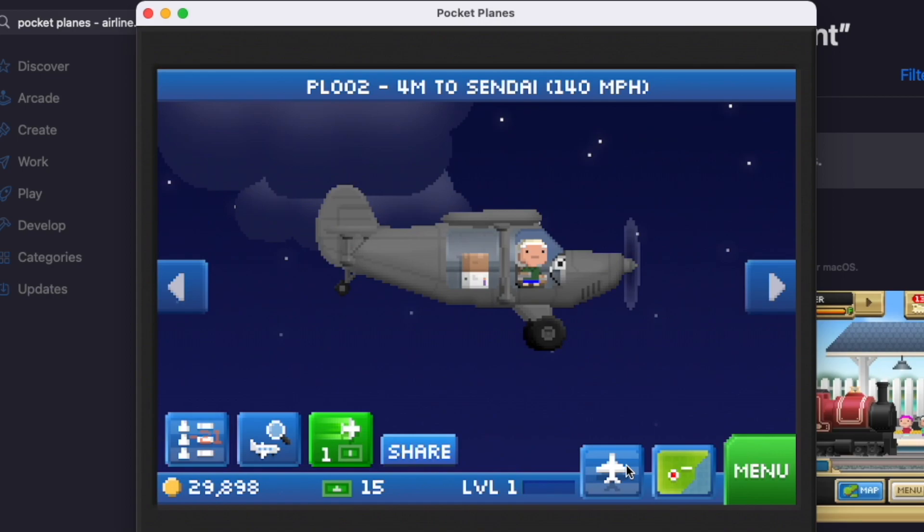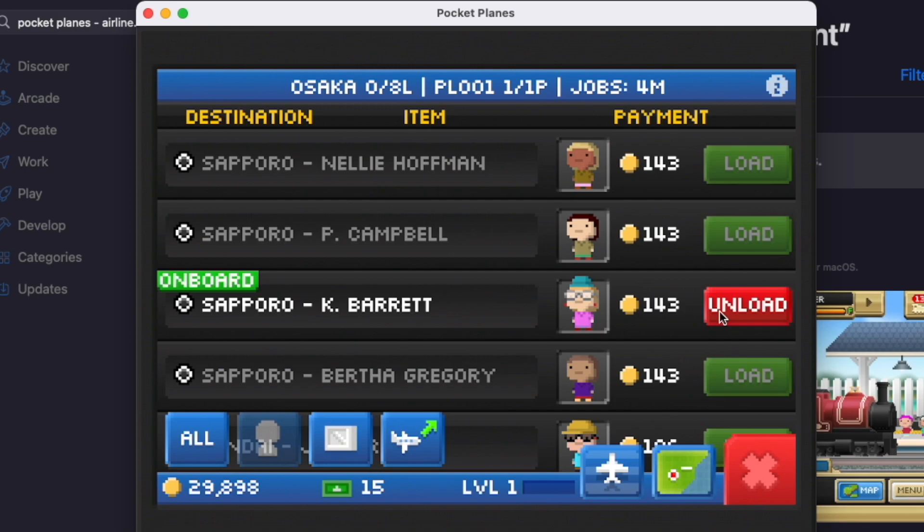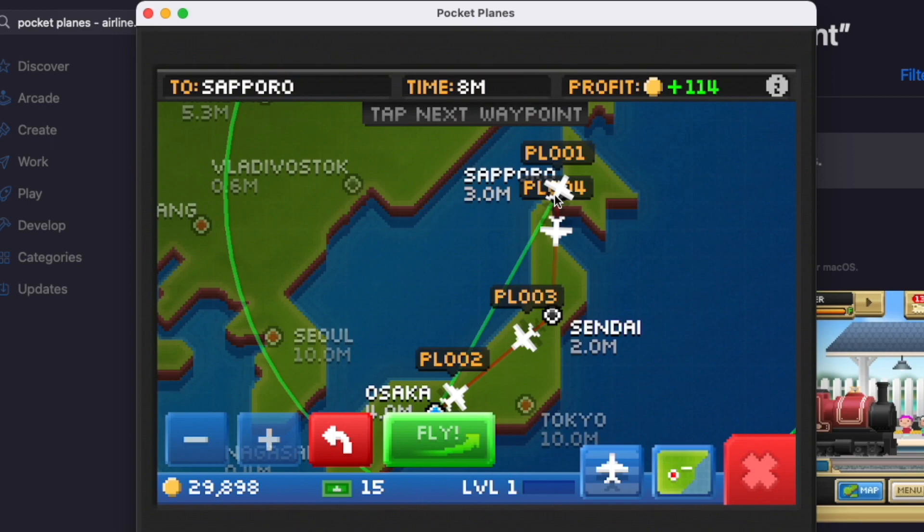So let's talk strategy. The main thing you want to avoid at these low levels is investing in cities and planes that won't help you grow in the future. And what that means is avoiding buying level 1 cities and low capacity planes.